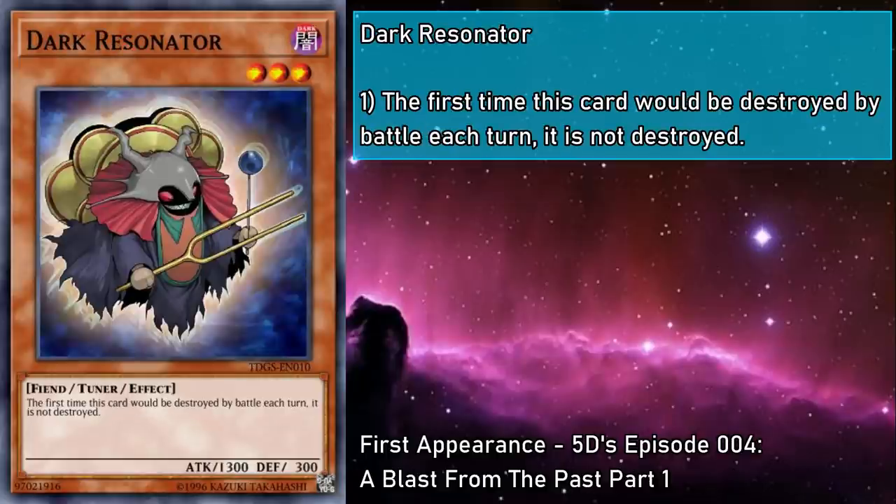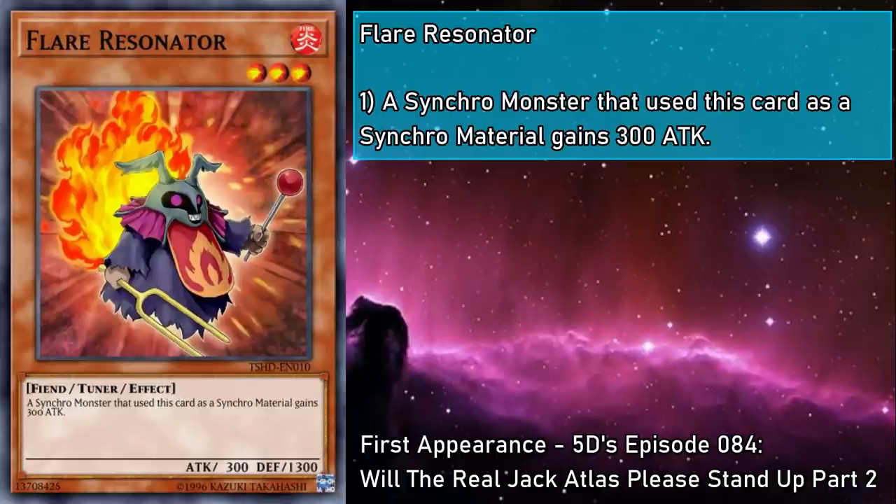Dark Resonator is a level 3 dark monster with 1300 attack and 300 defense, and the first time this card would be destroyed by battle each turn, it is not. This is the OG Resonator, and has a lot in common with Clock Resonator. This can be used for anything requiring dark tuners, where Clock can fulfill earth requirements. And while Clock can protect from battle and effect destruction, it only works in defense position. It might be the first to the party, but Power Creep has made this card's future prospects look pretty dark. Flare Resonator is a level 3 fire monster with 300 attack and 1300 defense, and a synchro monster that uses this card as material gains 300 attack. A 300 boost doesn't mean much in the lower brackets, but as we get into the 3000s, having a few extra points can really tip the scales and get your opponent's temper to flare up.